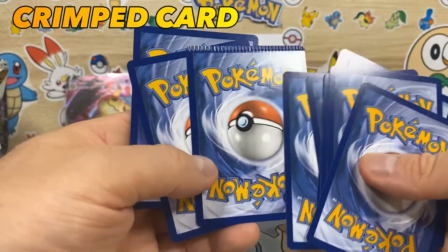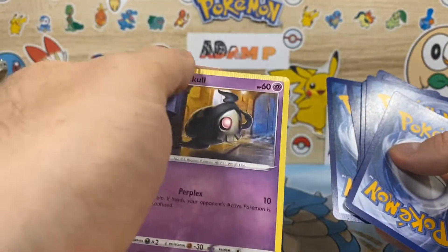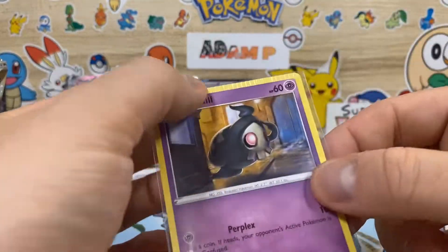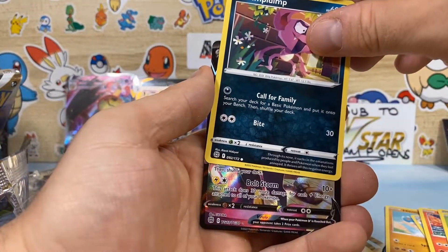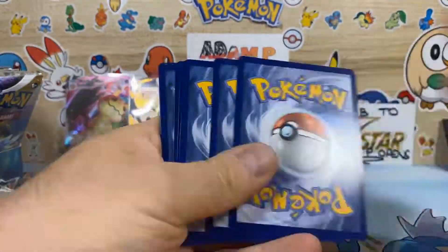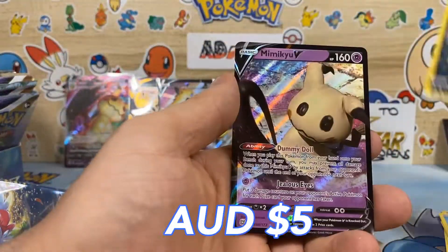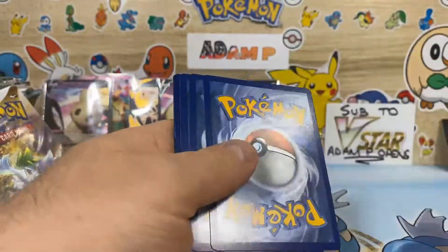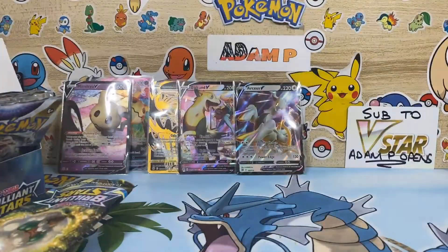And we have a crimped card — my first time pulling one of these, that's pretty cool. Another awesome Trader Gallery hit — Boltund V character rare. Need this one for the binder, very nice. This Mimikyu V is an identical reprint of the card from Battle Styles. Not sure why they did that; they could have maybe done a new artwork.